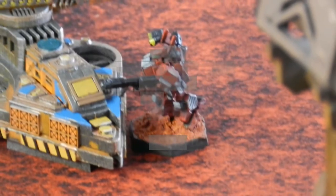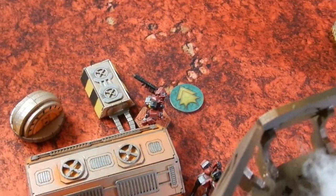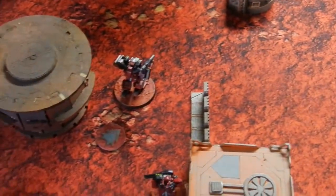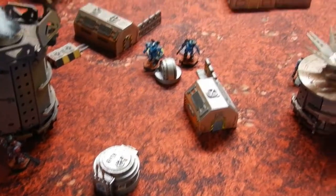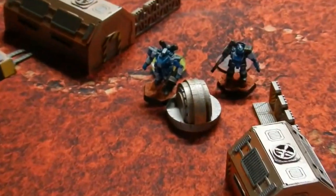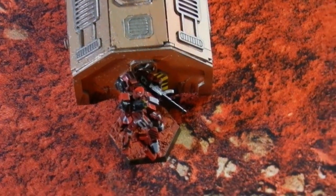Peace River combat group two: an advancing Warrior and advancing Crusader take some pot shots at the Cracer, doing a bit of damage but not crippling it. The Skirmisher just chills behind the building.